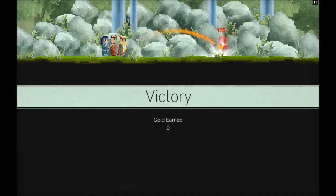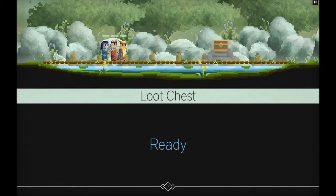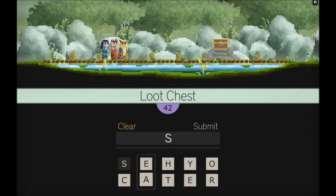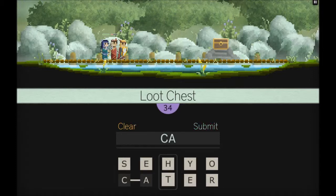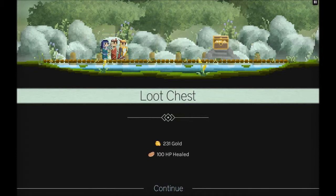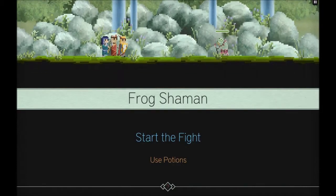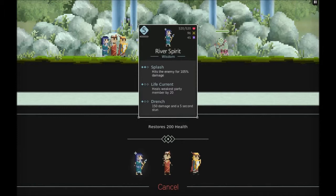We found a fountain at last. It lets you upgrade either one or two abilities depending on which character has leveled up the most. You don't have to upgrade in order - you can choose to go from splash to drench, take fireball from the third slot, or jump straight to the last ability. You don't have to be forced down one particular path, and I like that.